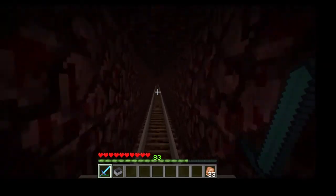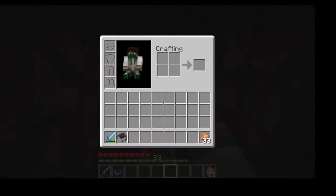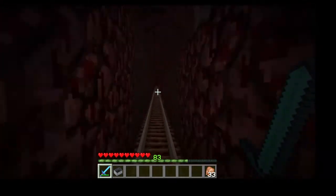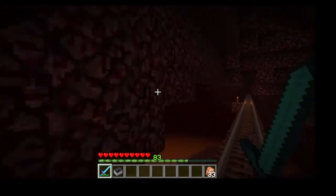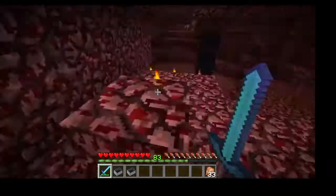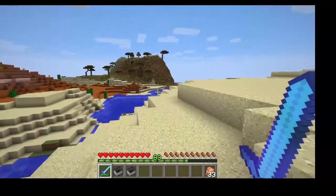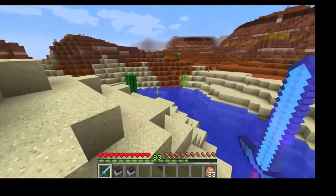Jeremy jokes he goes naked into the Nether — at least it's a quick death and he doesn't lose as much. Sean always carries armor, diamond, and fire-resistant gear. They discuss needing a chest at the end to dump mine carts in, since Sean has had to remake carts a couple of times after running out of iron.